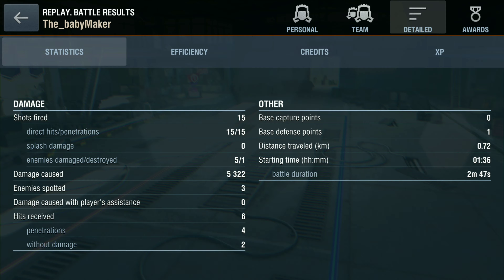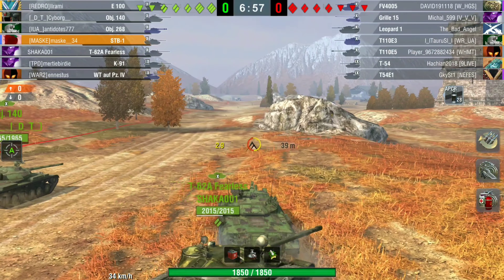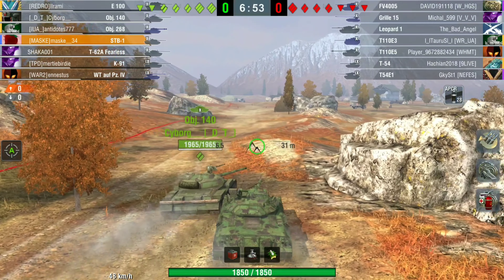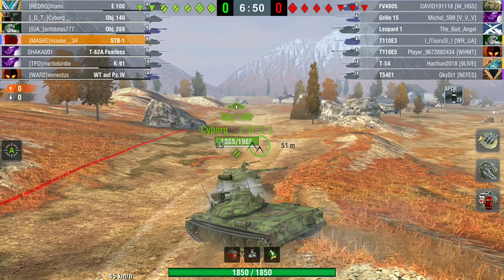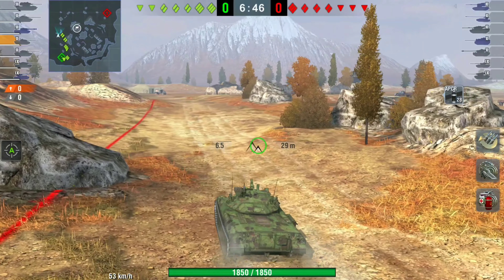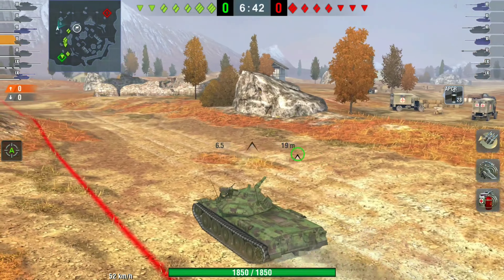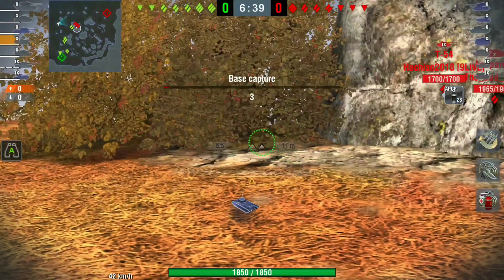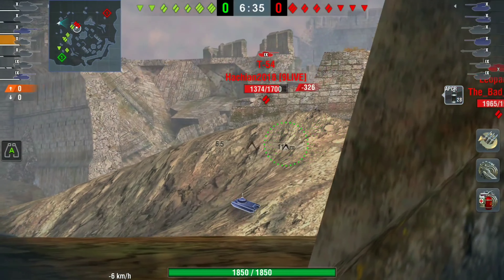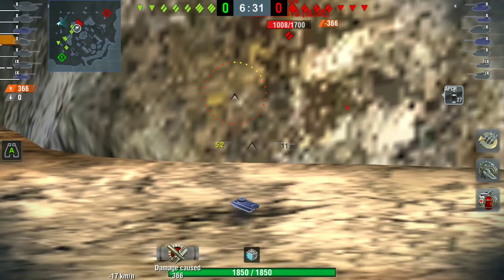Now we're going to get down to a couple of other games. We have Masky — we'll just call him Mask because I have no idea how to pronounce it. He's on Fort Despair and he's going to play it very chill — not aggressive, just sitting behind, dealing damage, and going in when he needs to.